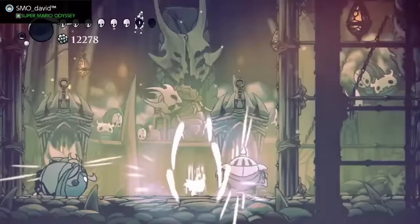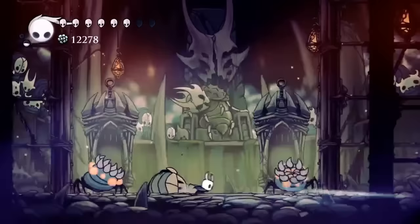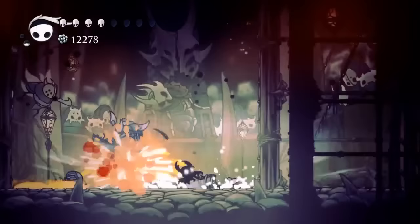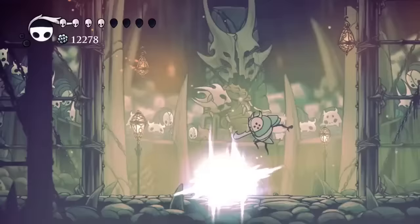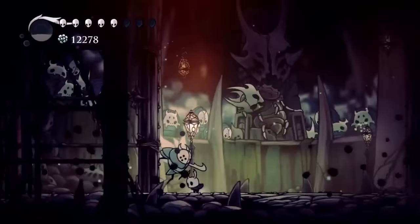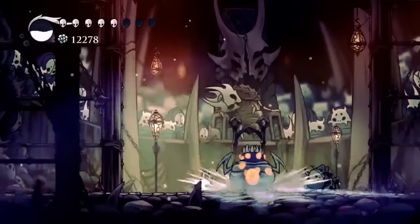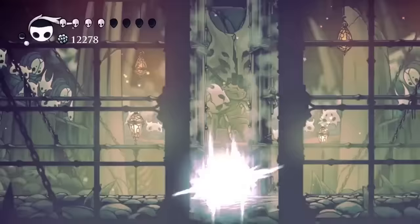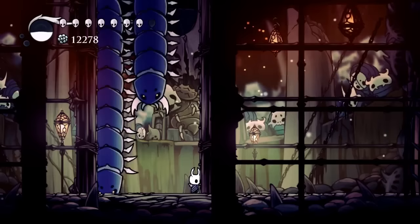Once you take him out you do have a quick chance to heal. I like to get rid of the air guy first just because you can single him out before going after the other guy. You don't have too much of a chance to heal for a little bit. I highly suggest using the Desolate Dive to take them out just because you'll get the invincibility frames and you can get them pretty quick. Kite him up to the top and then get a quick heal in if you can — you're going to need as much health as you can get here in just a second.